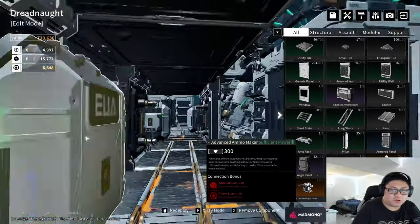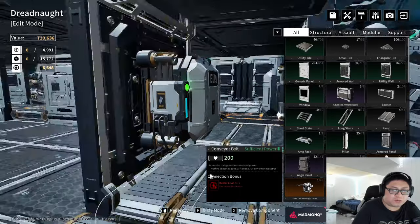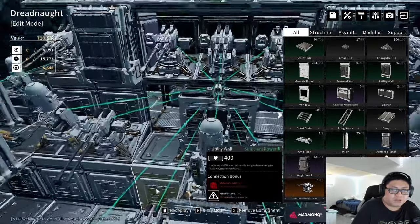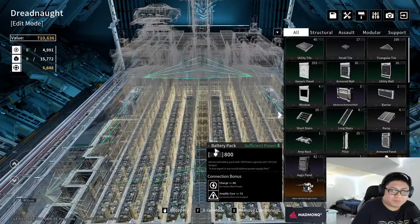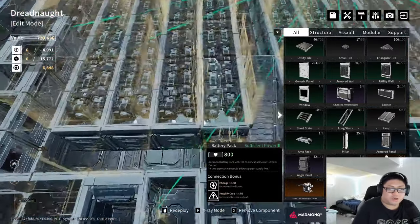Hello to auto ammo production — all I have to do is go to the final stage, turn all these on, and it automatically makes ammo. Let's turn on the X-ray. Say hello to X-ray.